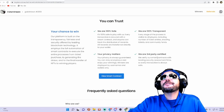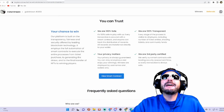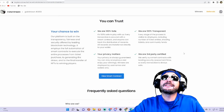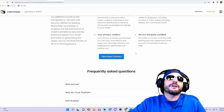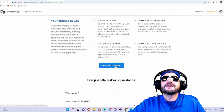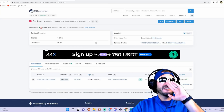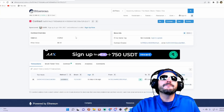They also have third-party certified audits. They verify their smart contracts with leading security assessment firms, so every transaction is always safe. They do have third-party audits on their smart contracts as well. And here is the smart contract — you can actually verify it on Etherscan. It's all done on the Ethereum blockchain.